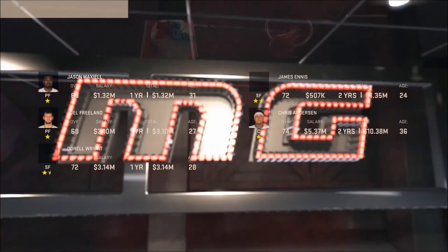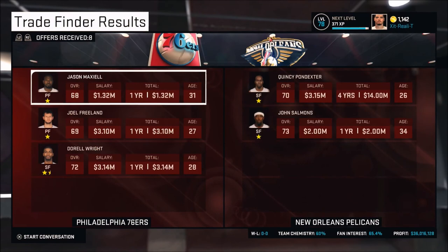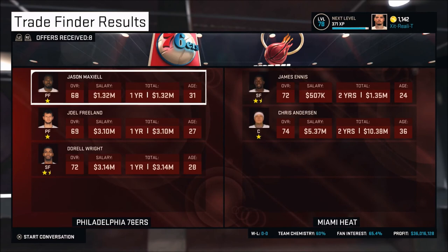Right here I'm trying to trade three lower players on the team to see what I can get. Sometimes you can get things pretty good for these, especially if you have a star-and-a-half or two-star athlete in there. DeJuan Blair and Paul Pierce is actually pretty tempting, but we're not going to take it right now — we're going to look for other deals.